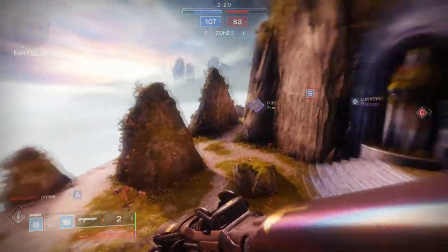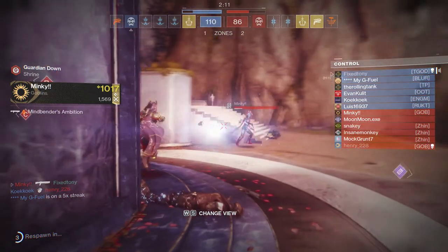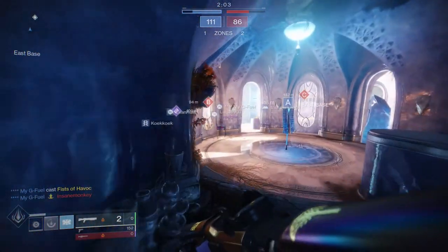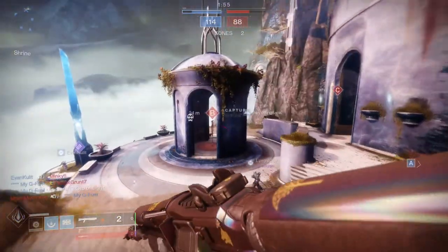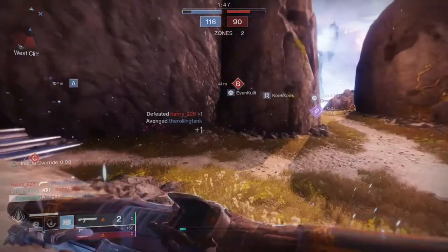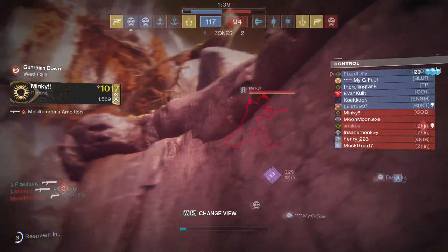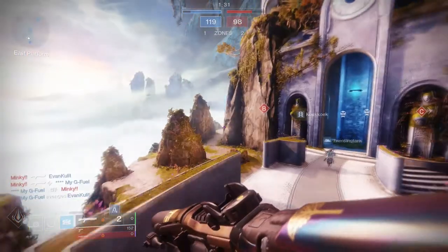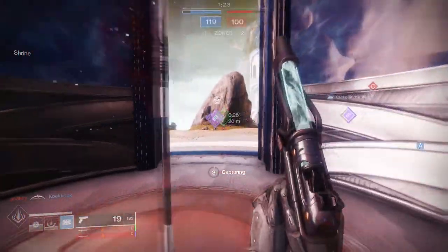What would have been really good is if they made that redacted engram kind of like the world drop engram — so it has all of the world pool items plus the new Season 11 stuff. A better way would have been a collections-style interface: here's all the armor and weapons in this engram, what do you want to roll for? Kind of like Warframe, where it gives you a list of what you can get and you can make certain percentage choices higher before rolling.